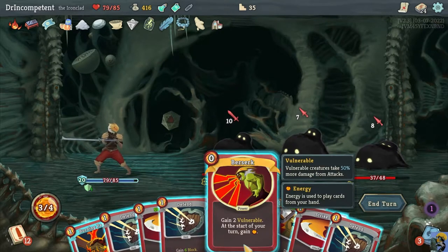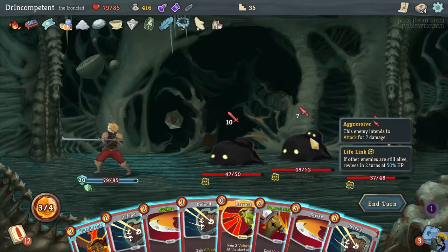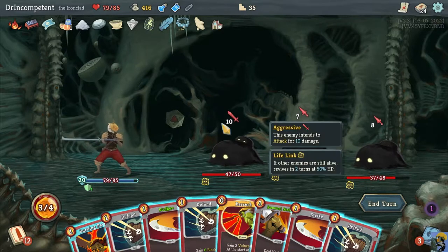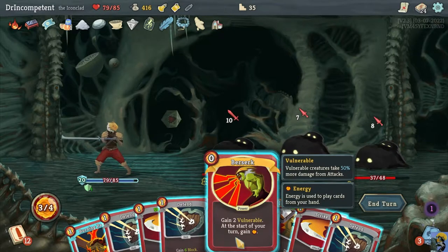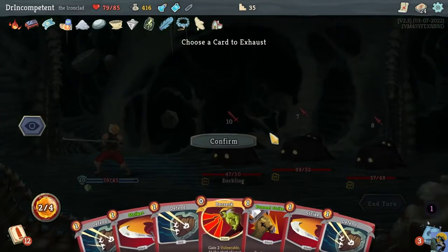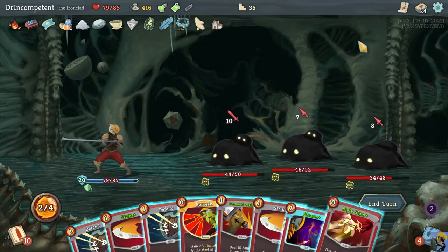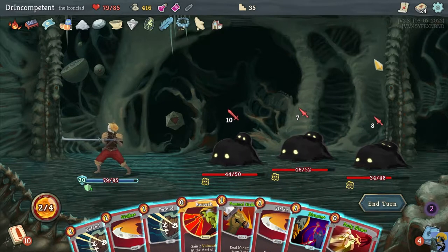If I play Berserk, I'm going to get Vulnerable right away, which means the 17 I budgeted for is going to become significantly more — 50% more than that. So I could block that out, but I don't think I need a bunch of extra energy for this fight. I'm going to Burning Pact this basic Defend and say okay, we do 3 damage to everybody and we draw. There we go — we got a Body Slam, that's kind of what we're looking for, cycling around to take somebody down.